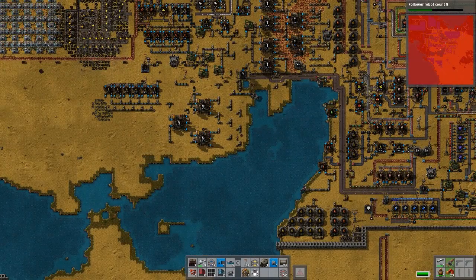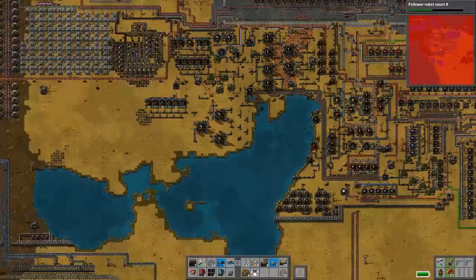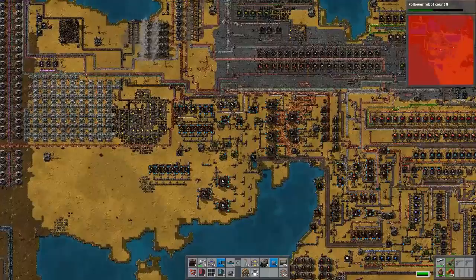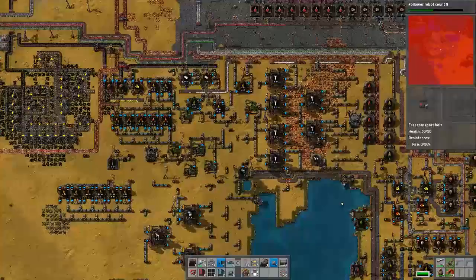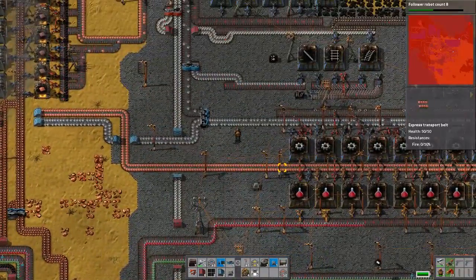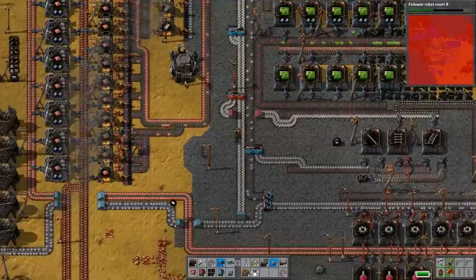Let's see if the iron plates are getting downstream — oh that's so much better! Yeah that looks pretty nice. Throwing that splitter in also helped a lot. It was just clogging up on one side of a rail — it was just a logistics thing. We were prioritizing the old line.